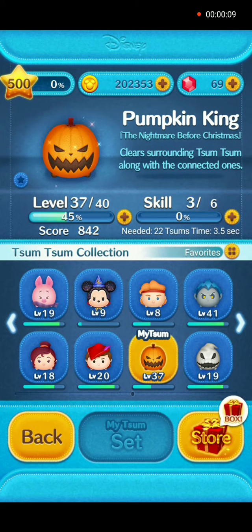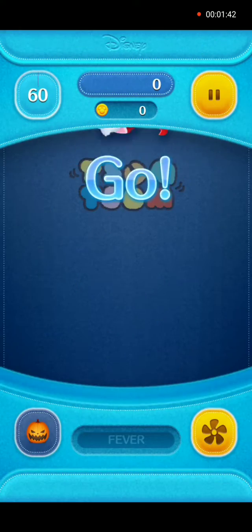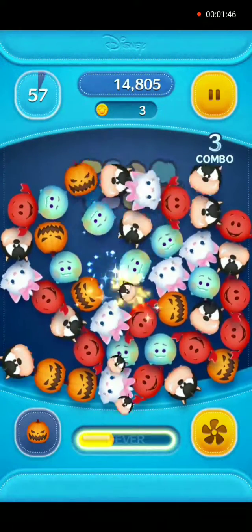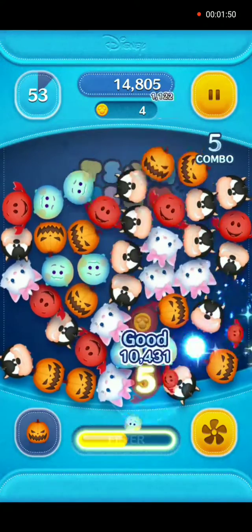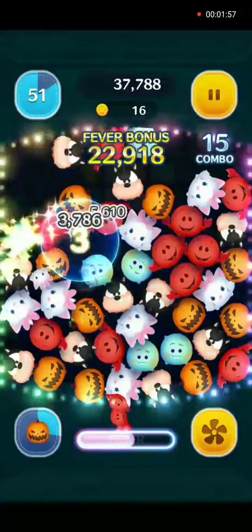He's at player level 37, skill level 3. His skill when activated is to clear surrounding Tsum Tsum along with the connected ones. You will need 22 Pumpkin Kings to activate the skill, and you will have 3.5 seconds in which the skill is activated for you to make those connections.